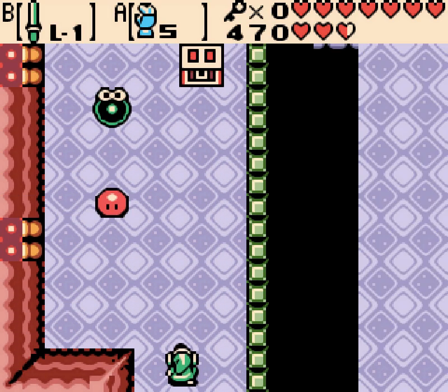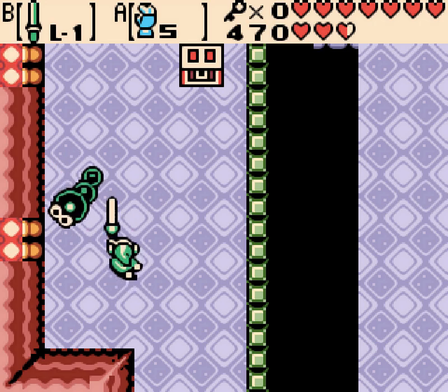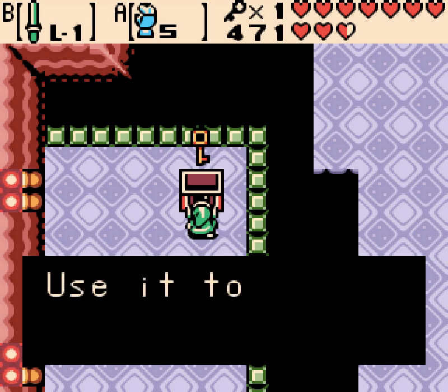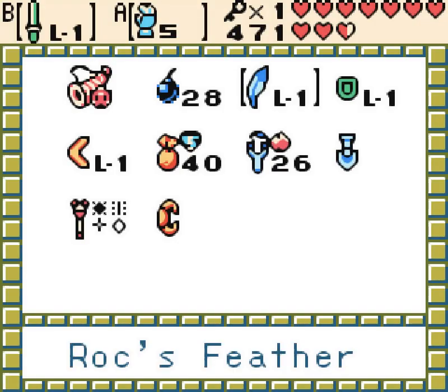So if a ball or a switch has N and your glove has S, they'll be attracted to each other because that's how magnets work. And if they're the same, they repel, no matter how far away they are in the room.